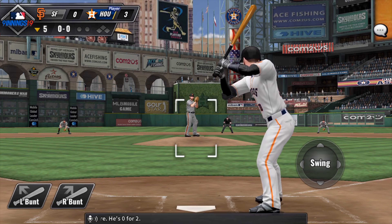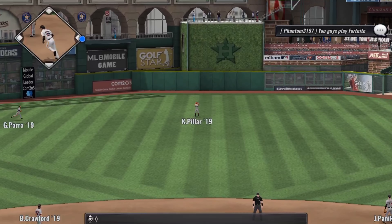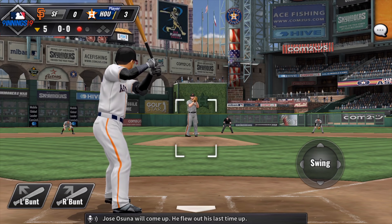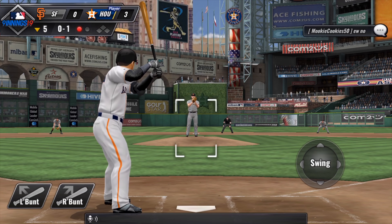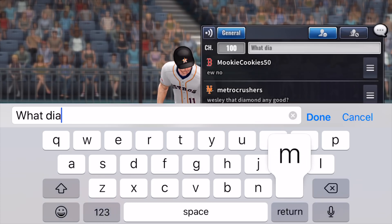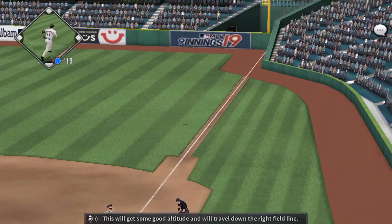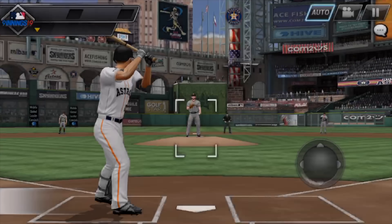Eric Hosmer stands in, 0 for 2. Fly ball to center field — Pillar gets under it to put it away for the first out. Jose Osuna comes up; he flew out last time. Foul straight back, then a fly ball to left field — he makes the play for out number two. The next batter hits a ball with good altitude that travels down the right field line, and number six makes the catch to end the inning.